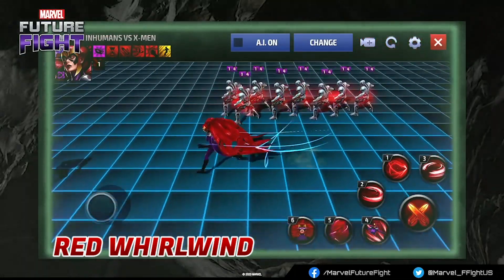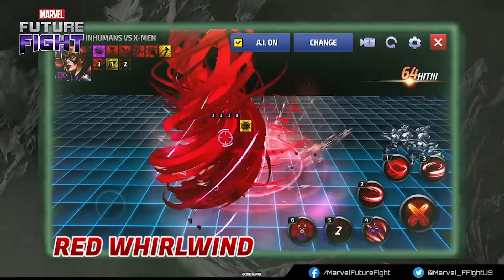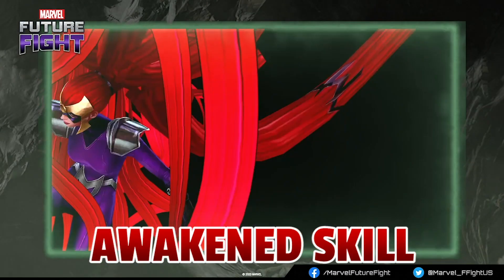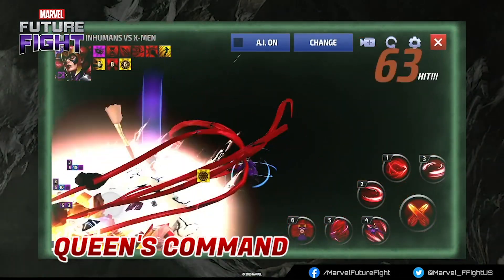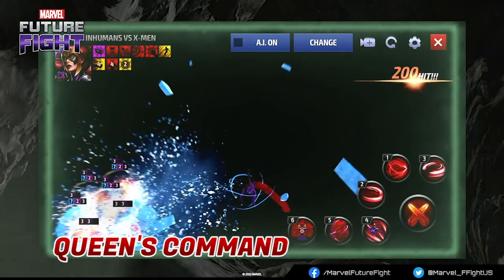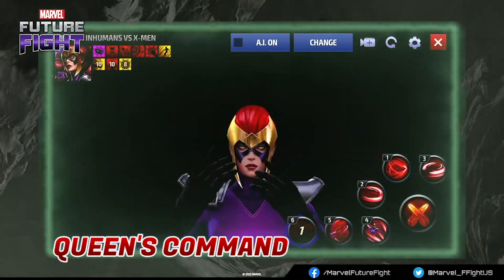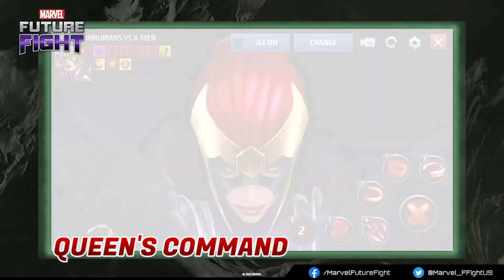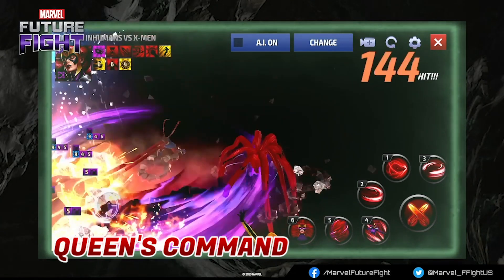It also grants benefits such as being able to ignore the target's defenses and penetrate damage immunity. There's just so much red. She's actually not just given a new uniform in this update — she's given something new as well: a newly added awakened skill. After summoning her sister Crystal and her fellow Inhuman Ms. Marvel, you'll notice attacks such as bleed, freezing, and burning. In addition to that, it also reduces enemy defenses while accumulating damage. I love the cameos, especially Ms. Marvel, and how she ties in as an awakened Inhuman from the Terrigen Bomb.